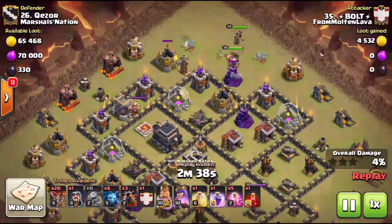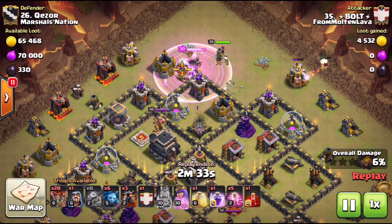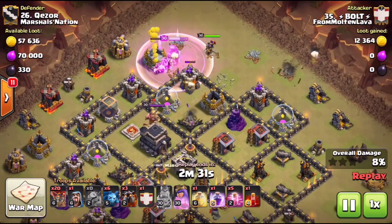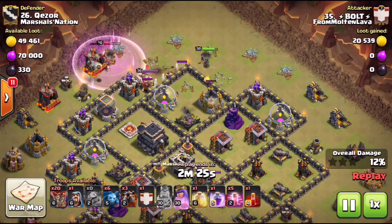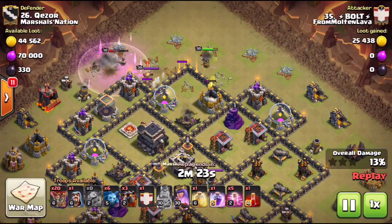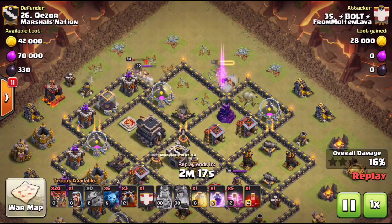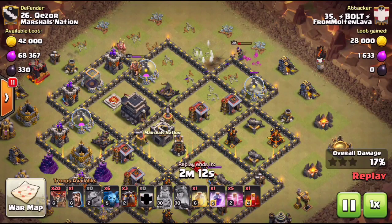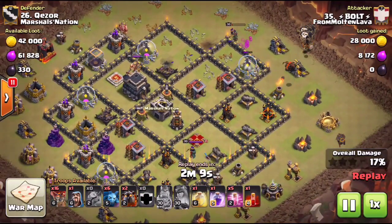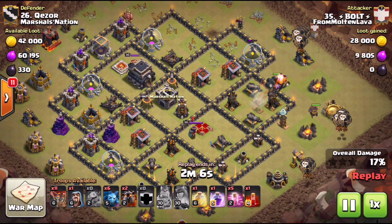Similar to the hog attack, all the spells are going to be used on the lalo. He's basically using his heroes to take out a few defenses and start a defense funnel for the balloons, because the balloons have to go one way or the other — clockwise or counterclockwise around the base. In this example he's going clockwise, and he's already set up a nice defense funnel, even grabbing a wizard tower as a bonus.